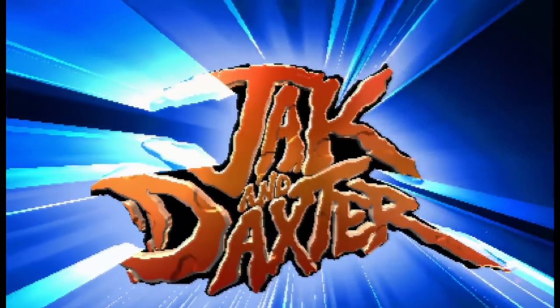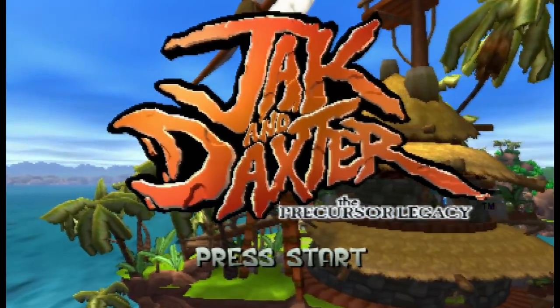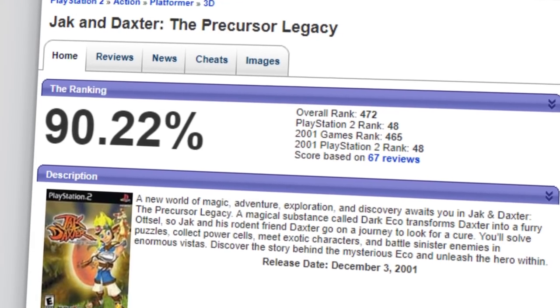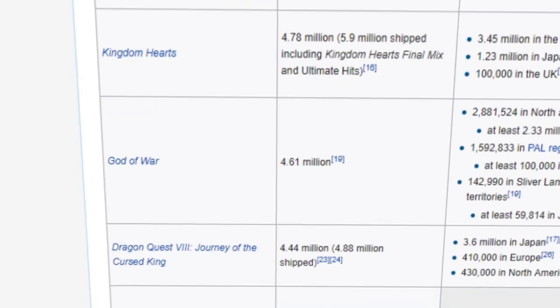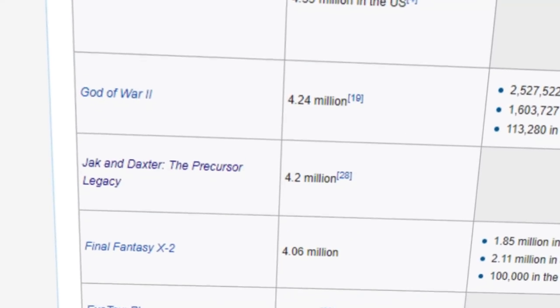It took a whole three years of development, but then Jak and Daxter: The Precursor Legacy released in December of 2001. It received critical acclaim, averaging a 90% on game rankings, which is higher than any of the Crash titles scored, and it ended up becoming one of the best-selling classics of the entire PlayStation 2 library.